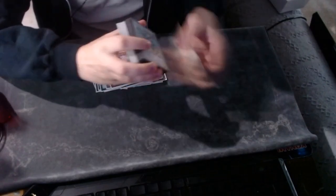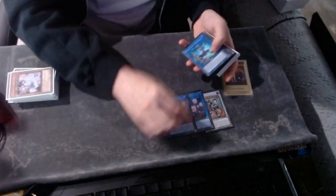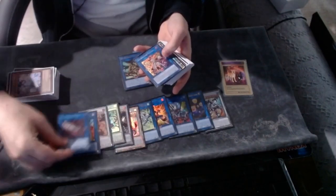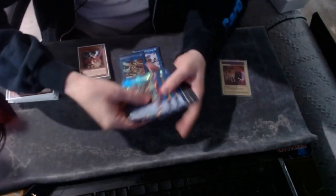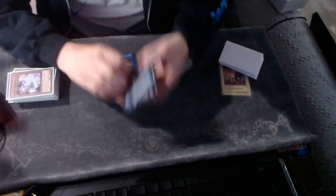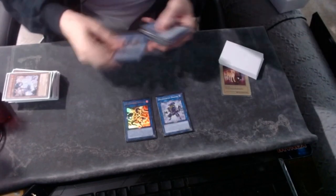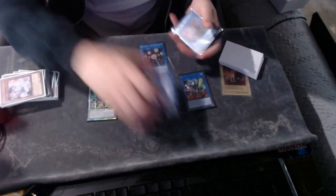Moving on to the extra deck. I played Borrelsword Savage, Hieratic Seal, Borrelsword End, Triple Burst, Romulus, Baron, Chaos Angel, Dissipator, Scarlight, Striker Dragon, Pisty, Accesscode, and Dark Charmer. I feel all of these are very standard at this point. I think the deviation comes with two slots — before this tournament, these were going to be IP and Azalea. But sort of last minute I decided I'd rather commit to being able to always make a bigger board. When you play these, it lets you combo under your Seal, so you always end like this generally. I recommend it — really wanted to commit to building a bigger board.